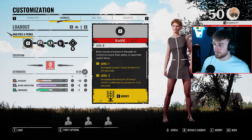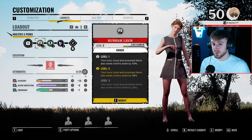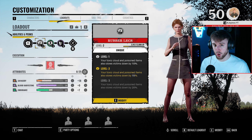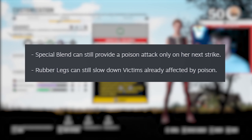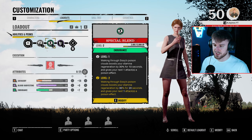Onto the perks. For my perks, I am using Rubber Legs, Special Blend and Blood Runner. As noted in the TCM developers patch notes, Rubber Legs still applies the slow and Special Blend still applies the poison on your next attack after you traverse through your poison.